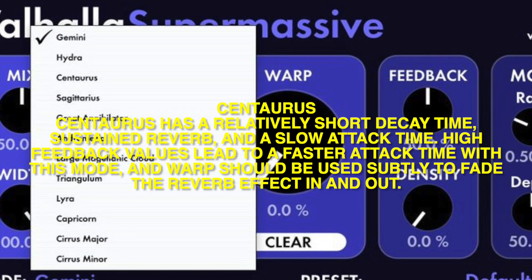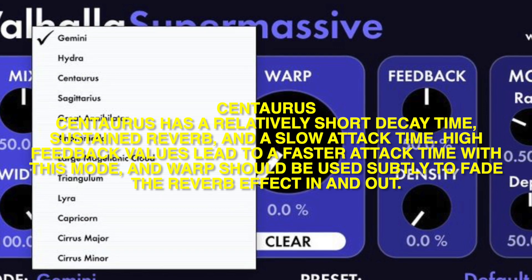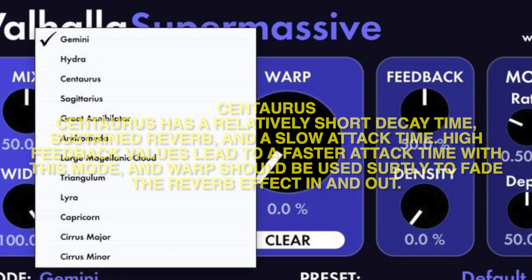Centaurus: Centaurus has a relatively short decay time, sustained reverb, and a slow attack time. High feedback values lead to a faster attack time in this mode, and warp should be used subtly to fade the reverb effect in and out.